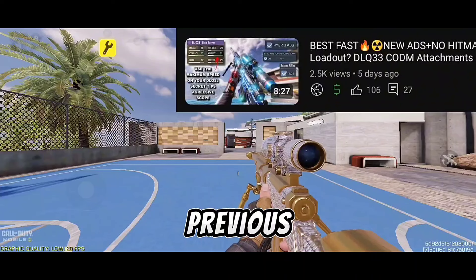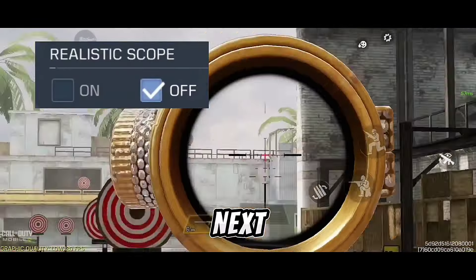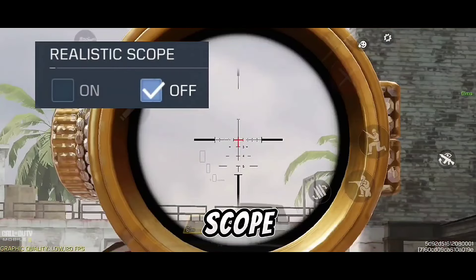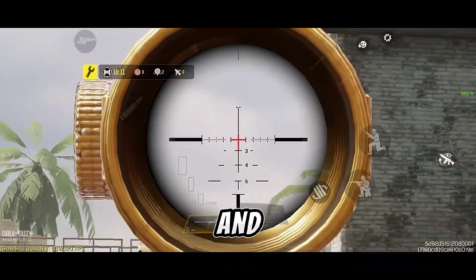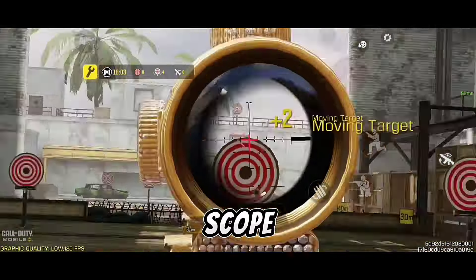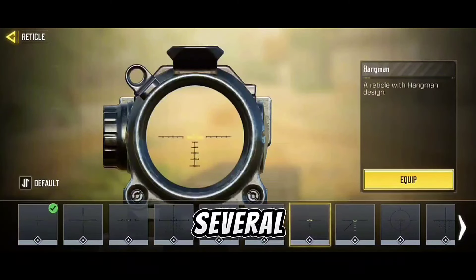If you combine my previous tips video on scope speed and this one on having more precision, you will be unbeatable — the link will be in the description or on the card. The next tip for better accuracy is the second way to reduce the scope: the realistic scope. When you activate it, the scope becomes smaller and the central one becomes larger, making it easier to see when opening the scope.